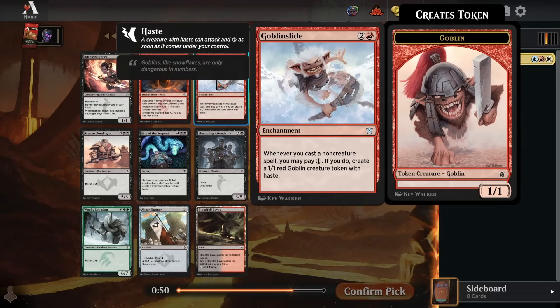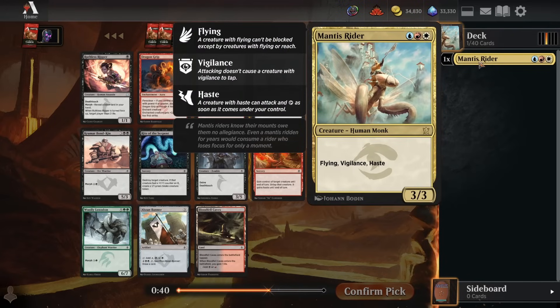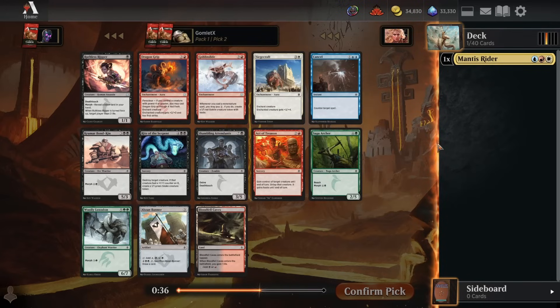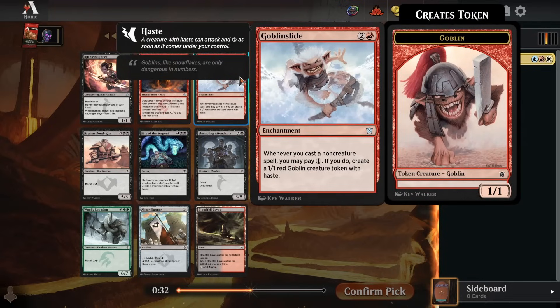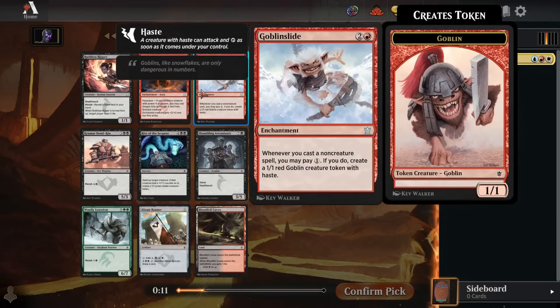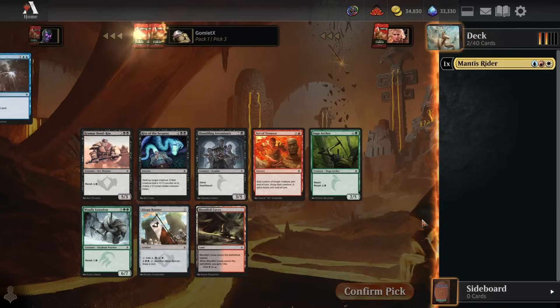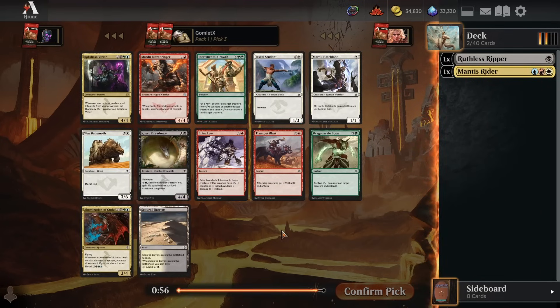For pack 1 pick 2, we've got a Goblin Slide, which is a pretty fun build-around if we want to go for all non-creatures. But that is a super, super narrow card. We could also take a Ruthless Ripper out of black, but that doesn't work with Mantis Rider. There's really nothing good in Jeskai to go with Mantis Rider. The only thing close would be Goblin Slide, but Goblin Slide and Mantis Rider decks can be very different kinds of decks anyway. It's kind of an awkward pack - the pack as a whole is pretty weak. I'll just take the Ruthless Ripper, but not super happy about that pack.